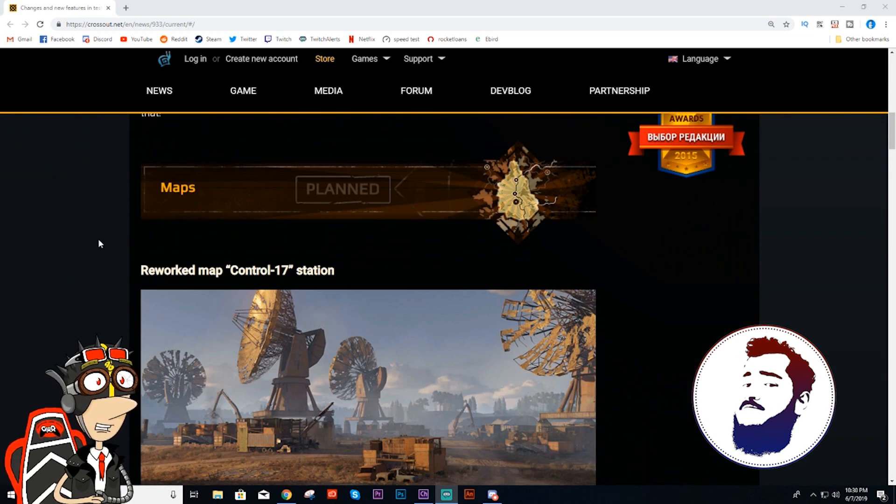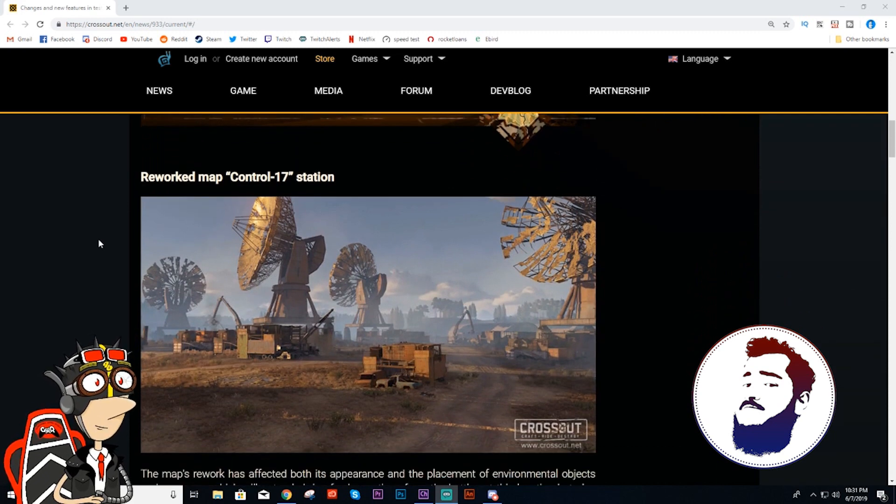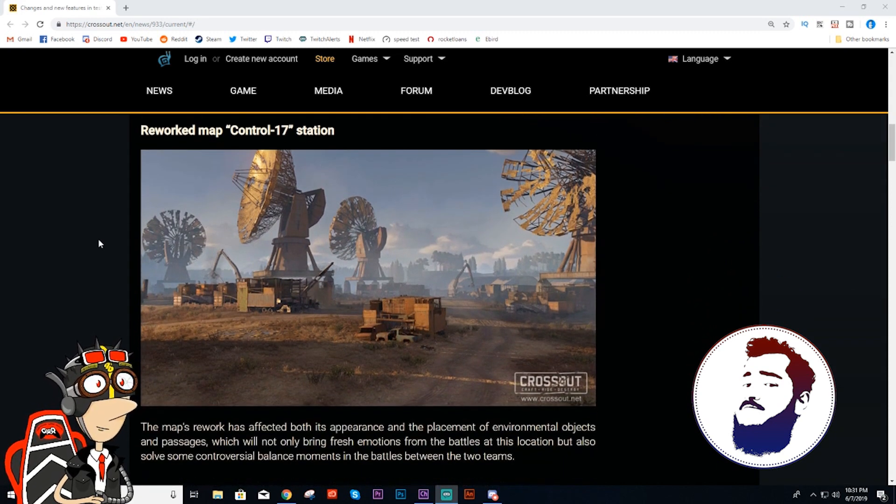Maps — I was excited about that. There was a new map, but then I realized it's not Rock City. It's Control 17 Station. Why did you have to change it? I have no freaking idea. Control 17 Station is a great map, man. It's cool, it's totally fine, there's nothing wrong with it. But I looked at it, I had the test survey — now it's completely crap. It's flat, doesn't have any depressions.